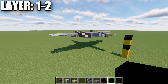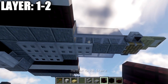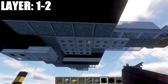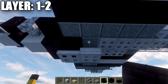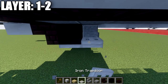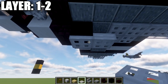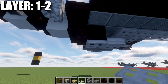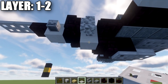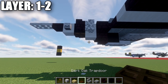Moving into our next layer, we have layers one and two. For these layers, we're going to go to the bottom of the aircraft. We're going to go to our third polished andesite block right here and place down an iron trapdoor on the bottom of it, followed by three more for a total of four. We're going to skip a space and then place down a black concrete block. Coming off this black concrete block toward the front, we're going to place down an iron trapdoor, and on the bottom of the black concrete and iron trapdoor, we're going to place down two more iron trapdoors below those. After this black concrete block, place down an andesite upside-down stair, a smooth quartz top slab directly after that, and then a dark oak wood trapdoor after that.